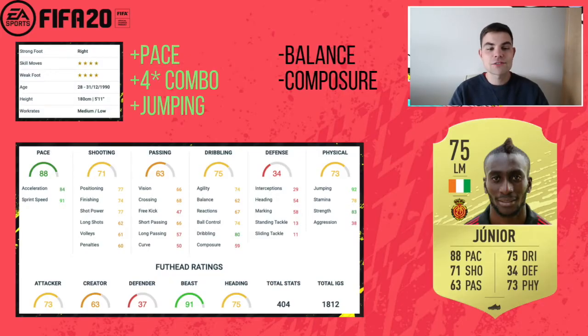Up first we have the cheap Vinicius Jr, 75-rated, and his stats look really nice. There are a few yellows — you're not always going to get the finished article in your starter team — but a few things stand out: pace, four-star combo, 92 jumping. It's a really nice card. The only problem is he's got poor heading despite that jumping, and 59 composure. You get the four-star skill moves and the pace, but you're missing out on the composure.